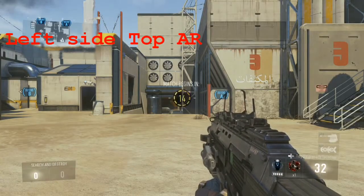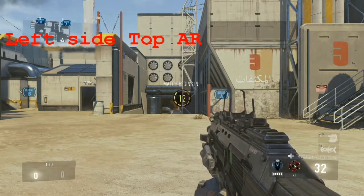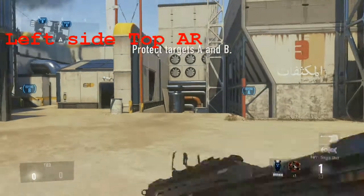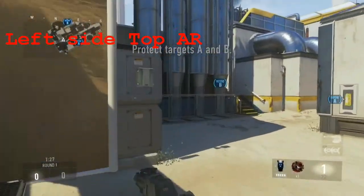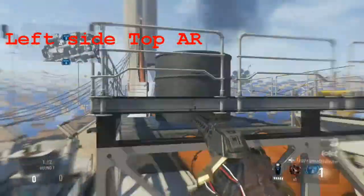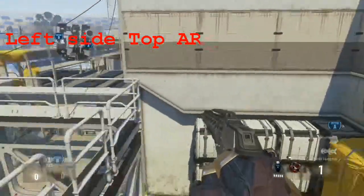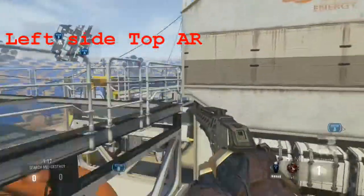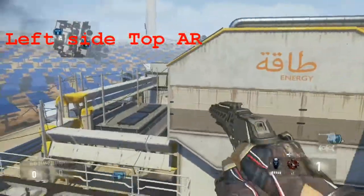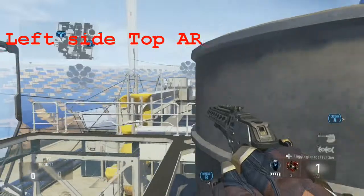What we're going to be talking about first is watching the B side. B side I like to stack unless you can predict that they're going A for sure. The rotations are pretty easy from B. This first guy is going to be your top guy. I usually run Overclock — you can make this jump with Overclock. I like to peak this before I jump up, so if you're right here make sure they're not rushing or anything, then pop up.